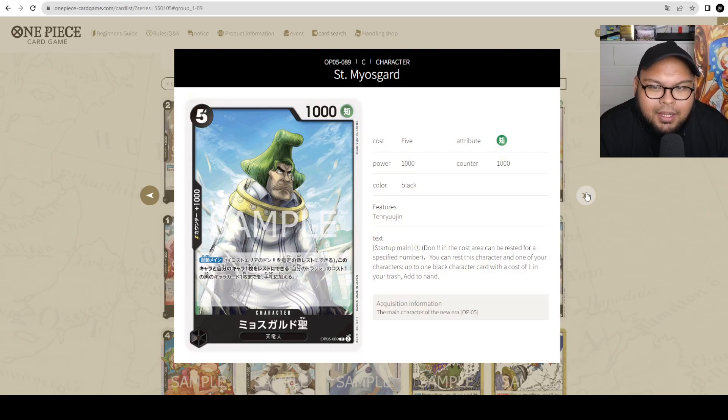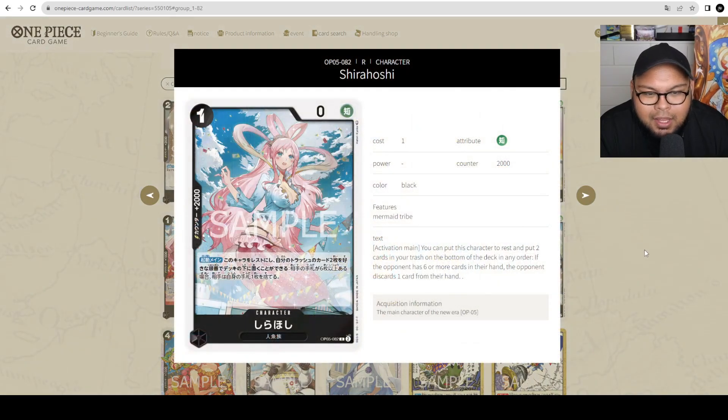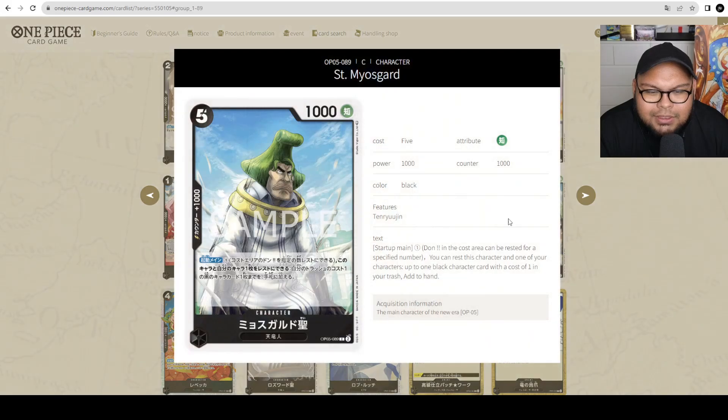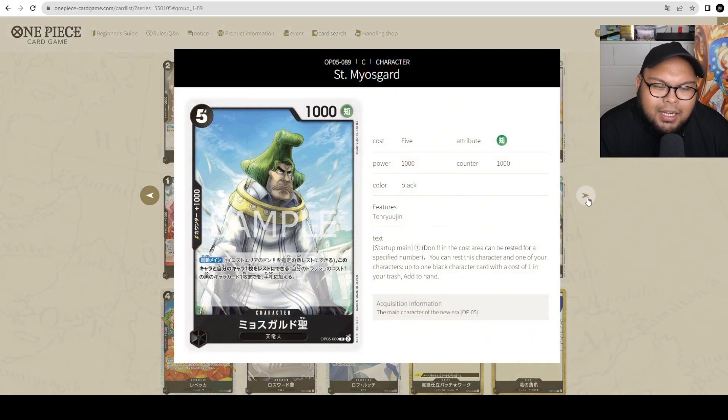Mosguard — 5 cost, 1,000 power, counter 1,000. On your main, you may pay 1, rest this character and 1 of your characters, and take 1 black character with a cost of 1 from your trash and add it to your hand. I don't know if this is super playable — maybe you're getting back a Shirahoshi, a Man Sherry, or even a Vivi. But I don't see the power of this card yet. Maybe there are other 1-cost cards I'm not considering. For now, I'll say it's unplayable.